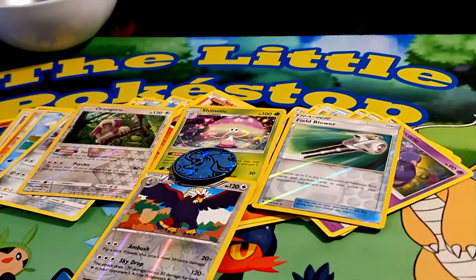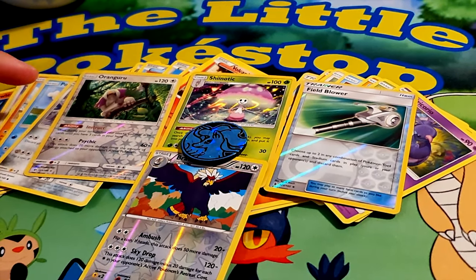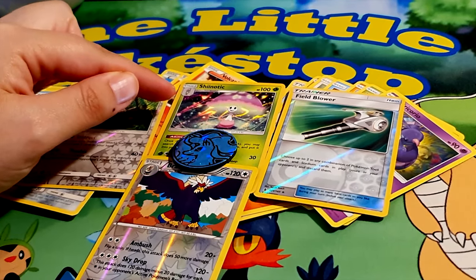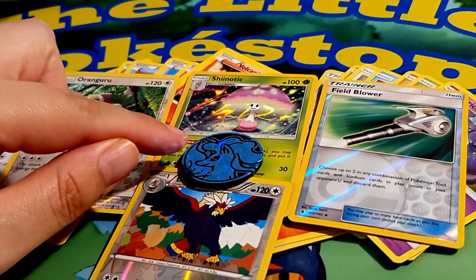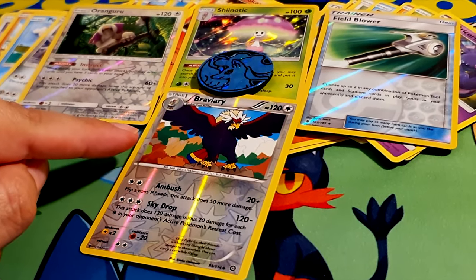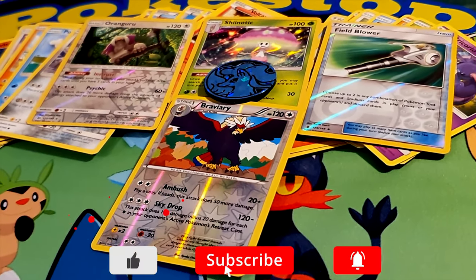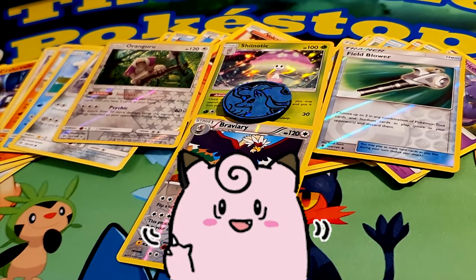So here are all the cards we got today from the tin: the lovely reverse holo Oranguru, the slightly mixed-emotions Shiinotic holo, the reverse holo Field Blower trainer card, the beautiful Ninetales holographic coin, and of course the lovely Braviary reverse holo — certainly my favorite. Thanks for watching everyone, hit that like button, subscribe and ring that bell — we look forward to seeing you next time at the Little Pokéstop. Bye guys!